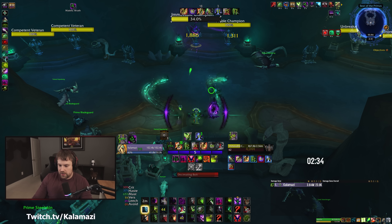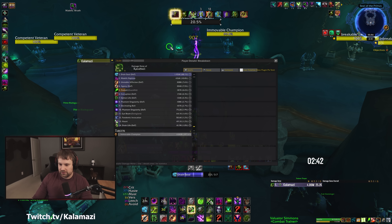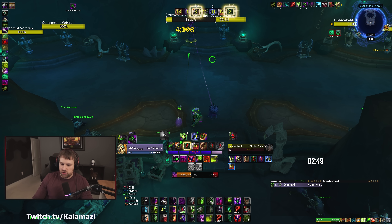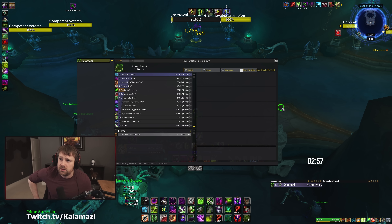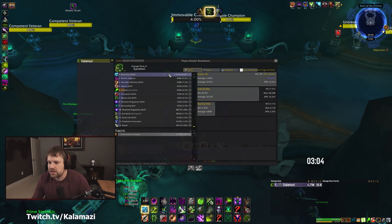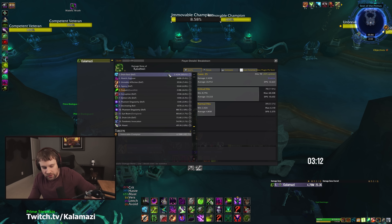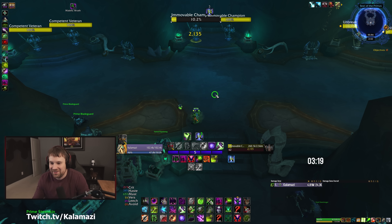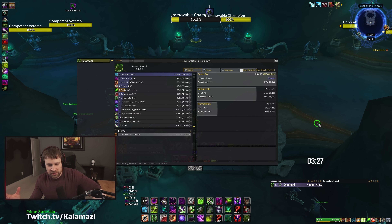We'll get into another window — Soul Tap, refresh Unstable Affliction, Dark Pact, refresh, trinket — watch this Drain Soul: 48k, 49k, 50k ticks. When the target is even lower on health it hits even harder. Drain Soul ends up being like 50 to 60% of your damage. The max crit tick is 60k — I've seen 75k. And that's not one full Drain Soul, that's individual ticks.